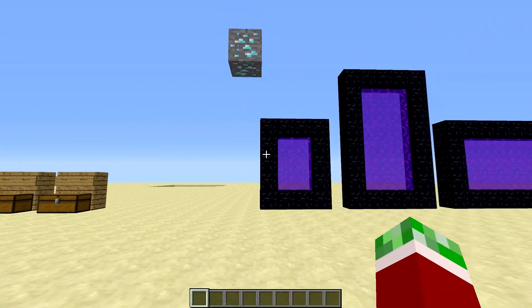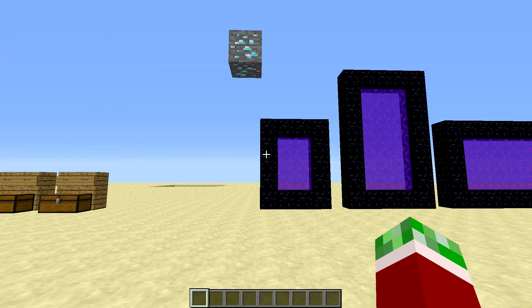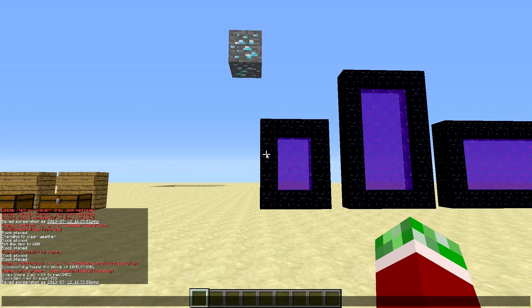What they've added is that you can actually set blocks in a certain location by using — if I press F3 — you've got the x, y, and z axis right there with the coordinates. If I just go to that and I open up my chat and type in slash setblock — I believe this is a new command.